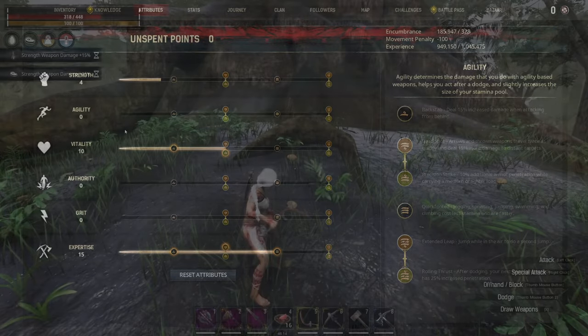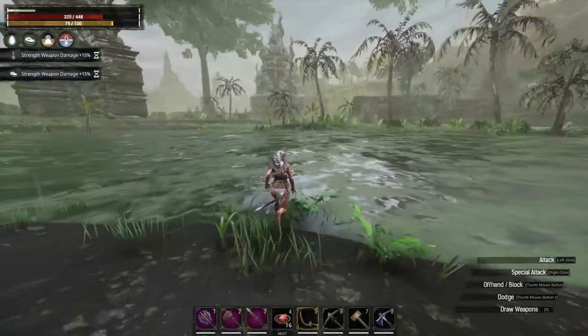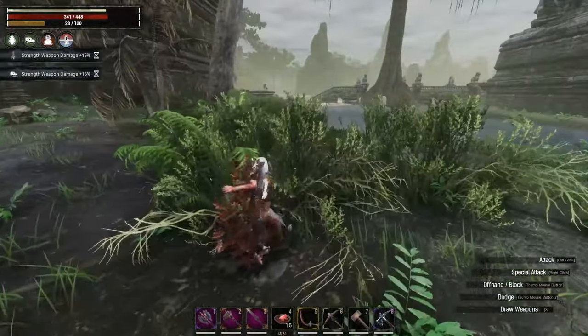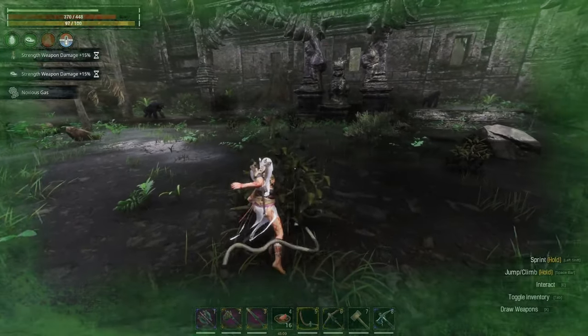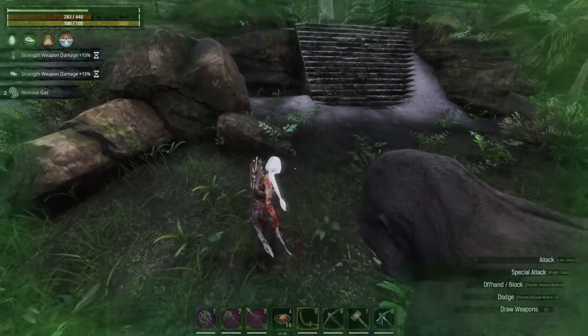XP has been nerfed a little bit, but it's still kind of decent considering I'm level 30 currently. All these flowers are still pretty good, and certain ones are still pretty decent too. Checking out the Black Garden quickly — it's still got that good XP. Noxious gas seems to still be the same. I haven't tested heat stroke and freezing yet because they periodically like to change that and make it deadly.